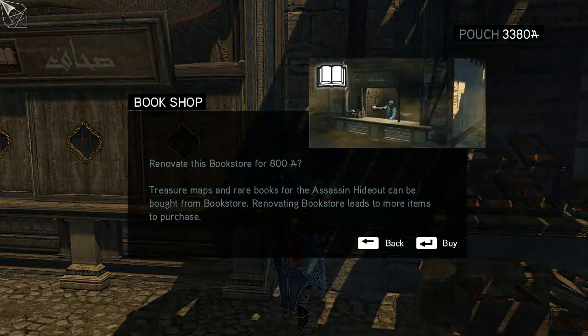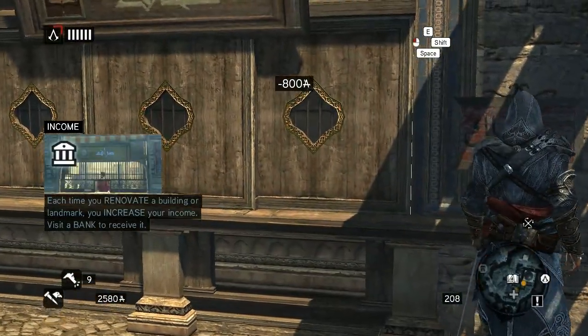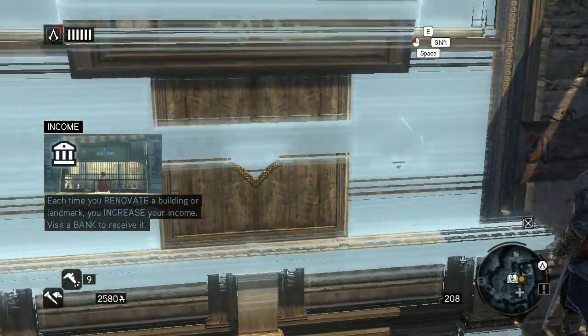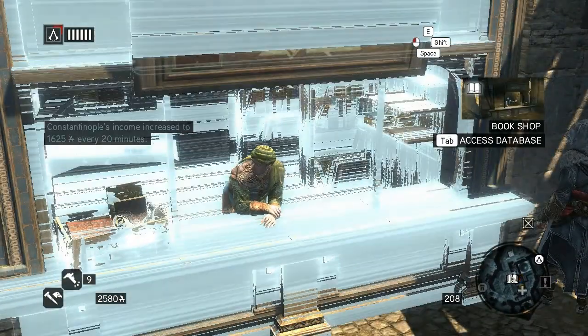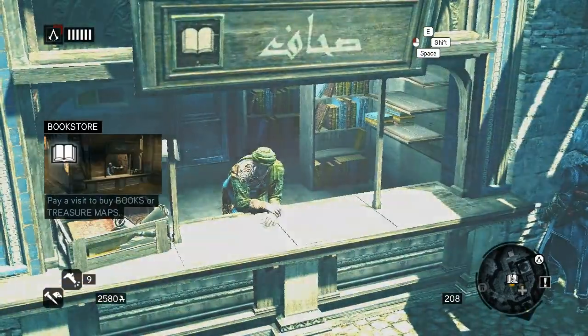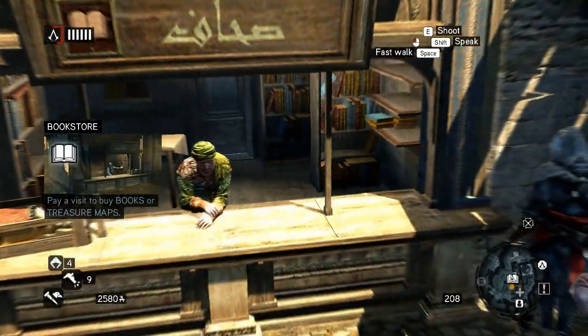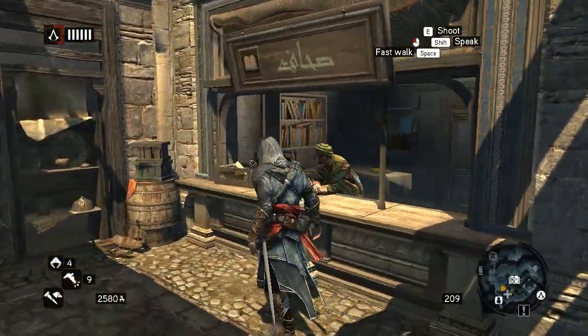Renovate the bookstore for 800 — I don't even know what currency we're using. There's treasure maps and rare books. Alright, cost is no pulls, income is increased — that's great. Why is my notoriety so high as well?